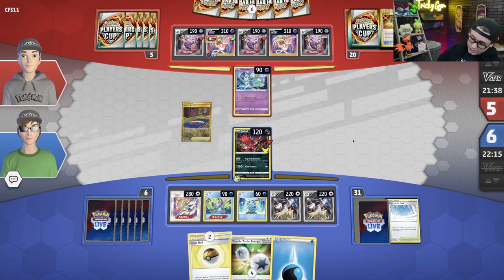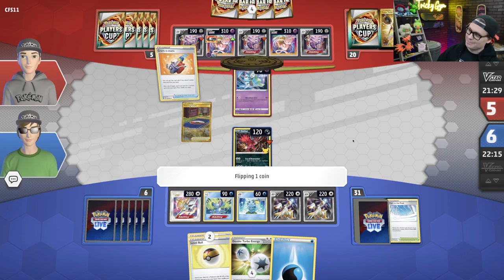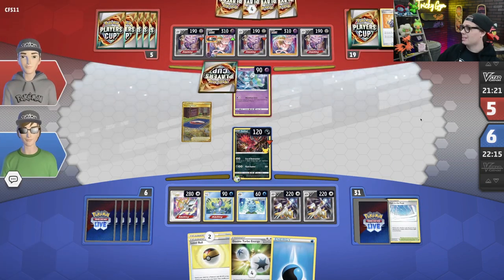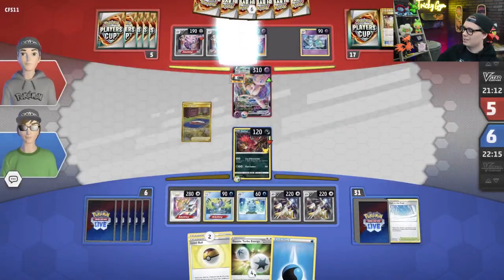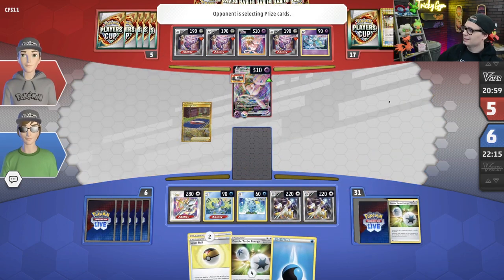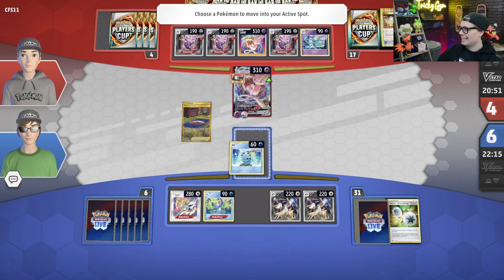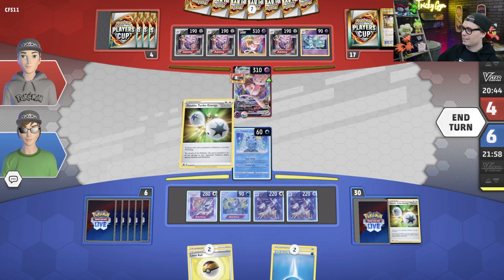Yveltal is going to eat it now — unfortunately, the situation is that my Melony is in the discard pile, and there's only one Melony in the list. It's very tight. Because I'm a little bit on the back foot this game, I am just going to have to use Trinity Charge. That's why I got the two Double Turbo Energy off of the Starbirth ability. I know that my Arceus is probably getting smacked this next turn.